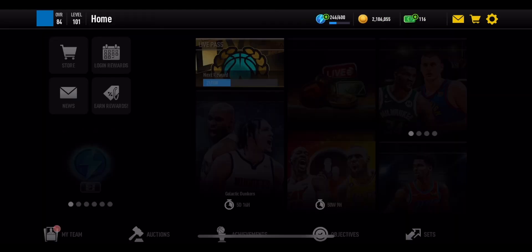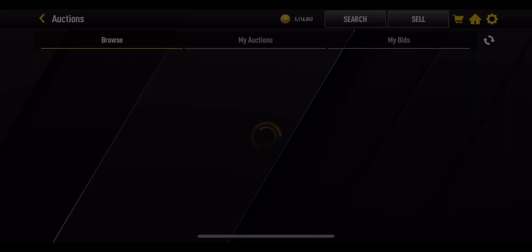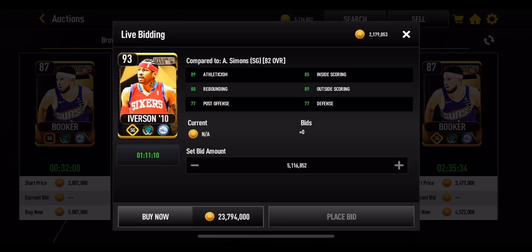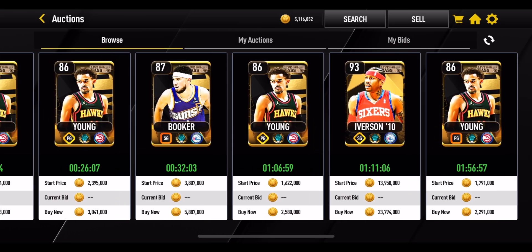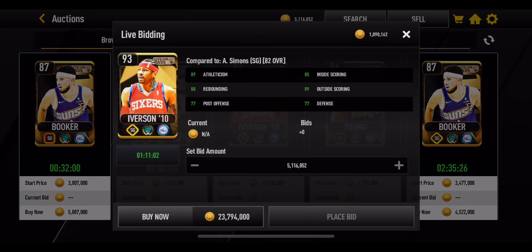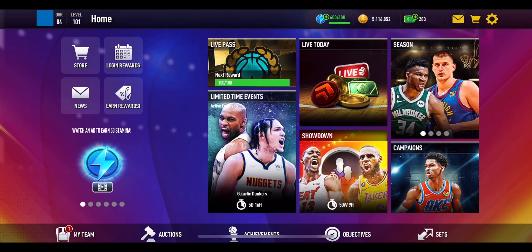You can also buy these players on the auction house. If you search for players above 86 overall, the only ones that appear are these Live Pass players. Allen Iverson is already on the auction house — at the time of recording he's going for around 23.7 million coins. Throughout the month those prices will slowly drop as more people get the cards, but it's another way to get them if you have the coins.